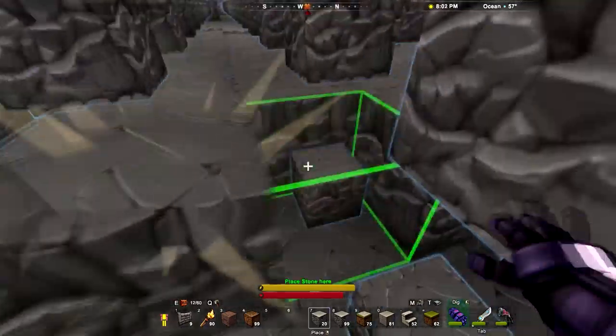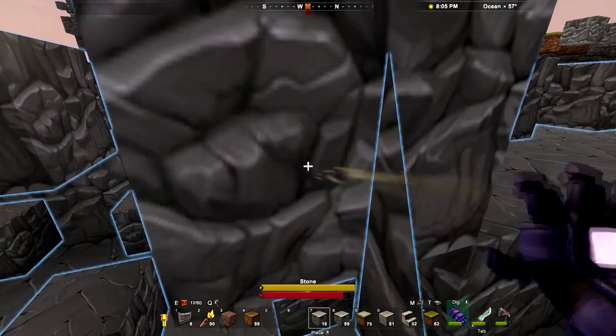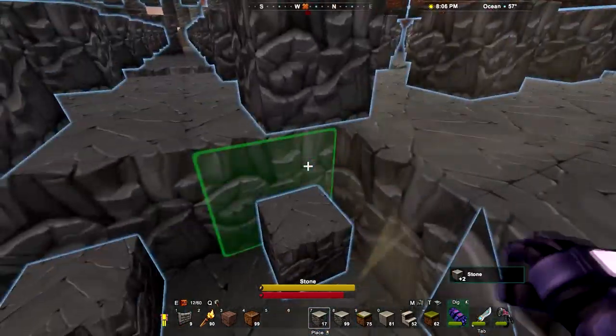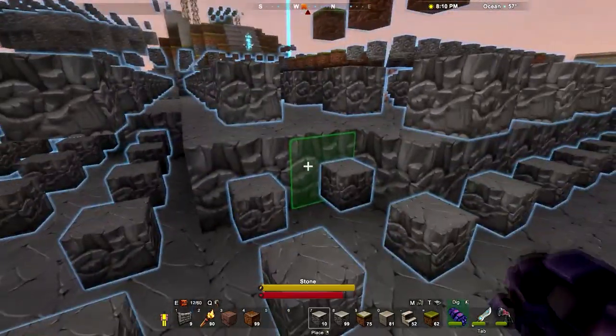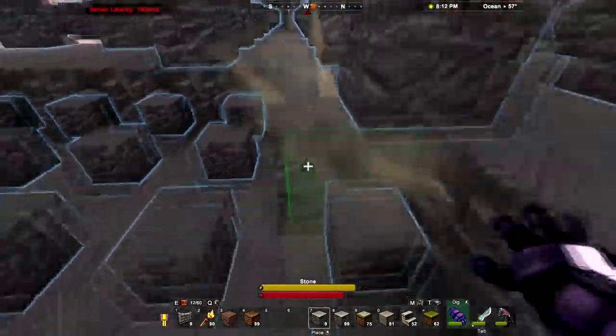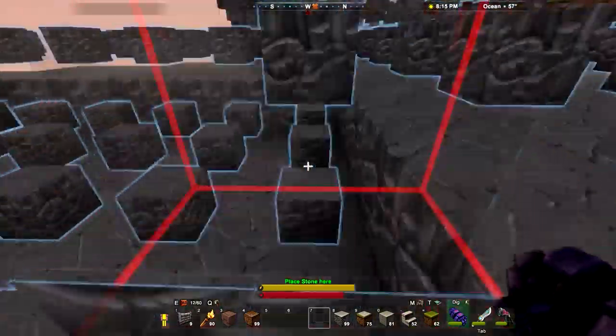This is going very, very well. Just as I say it's going very well, I start placing blocks where they don't go — and on a layer I don't want to place yet. Okay, nice — that's another stack down.